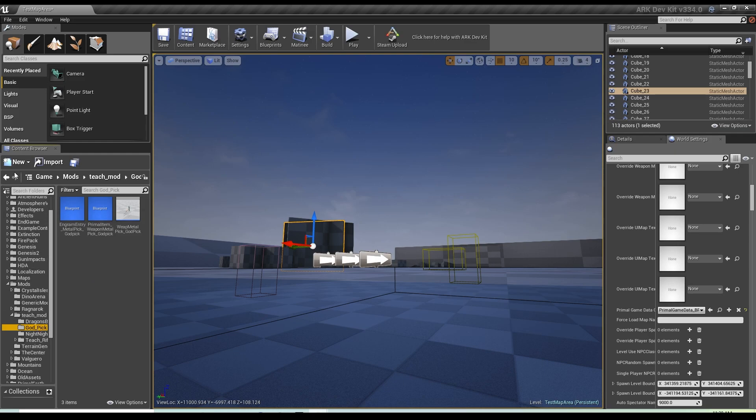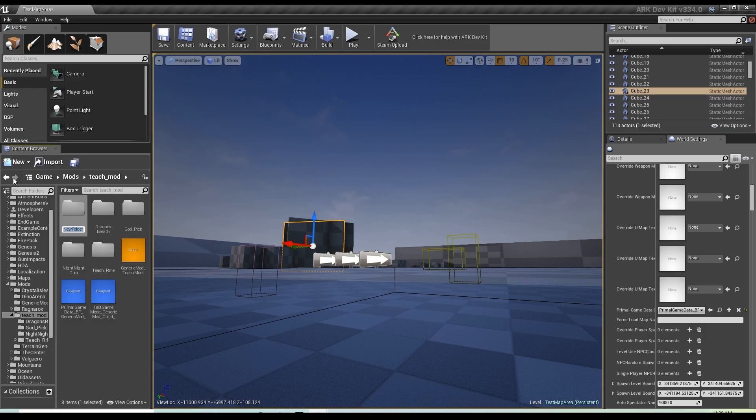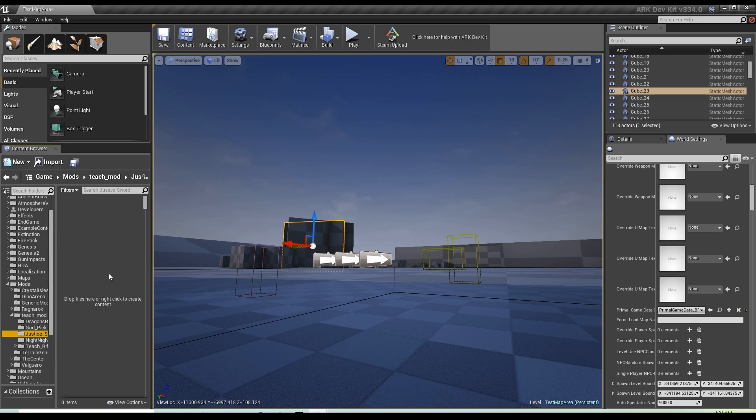We're going to make a brand new one and I'm going to walk you through step by step. Highlight your original mod folder, click new folder, and then come up with a name for whatever you're making. I'm going to call this the Justice Sword — justice underscore sword. Notice how it creates that file underneath. Justice sword is going to be right here.